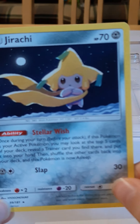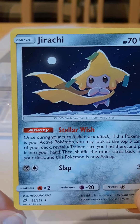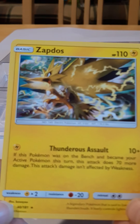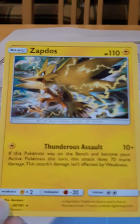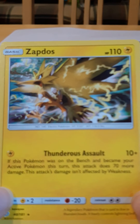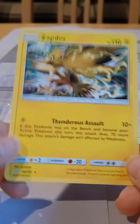Oh! Our first card is a Jirachi. Jirachis are mythical Pokemon — it's a wish Pokemon, I'm pretty sure it can grant you a wish. It has Stellar Wish and Slap. It's not super very good. We got a Zapdos — this is pretty good. If this Pokemon was on the bench and became your active Pokemon this turn, this attack does 80 damage. You could put this guy in, attach an energy, take it out, bring it back in, and it would do 80 damage. Then you could do that again and it would do 80 damage again. So that's pretty good.